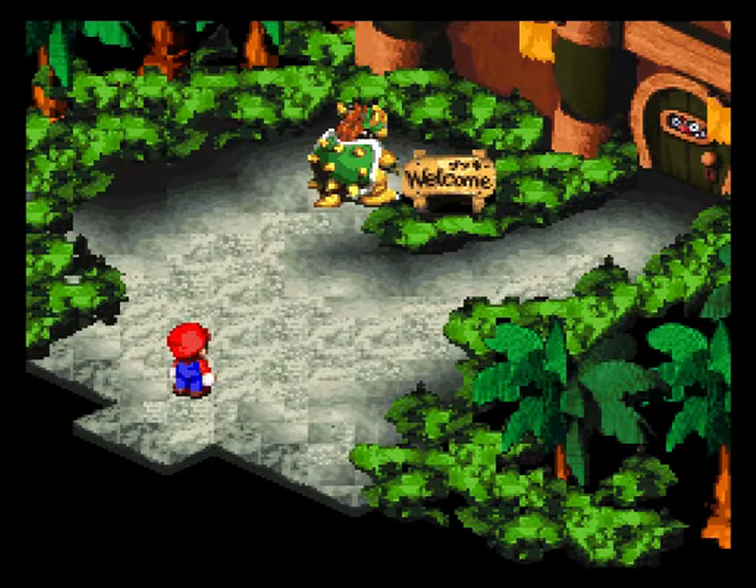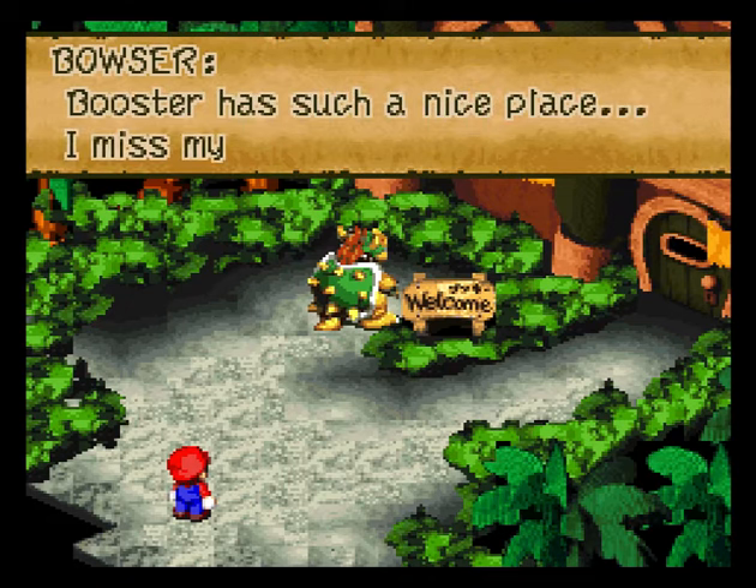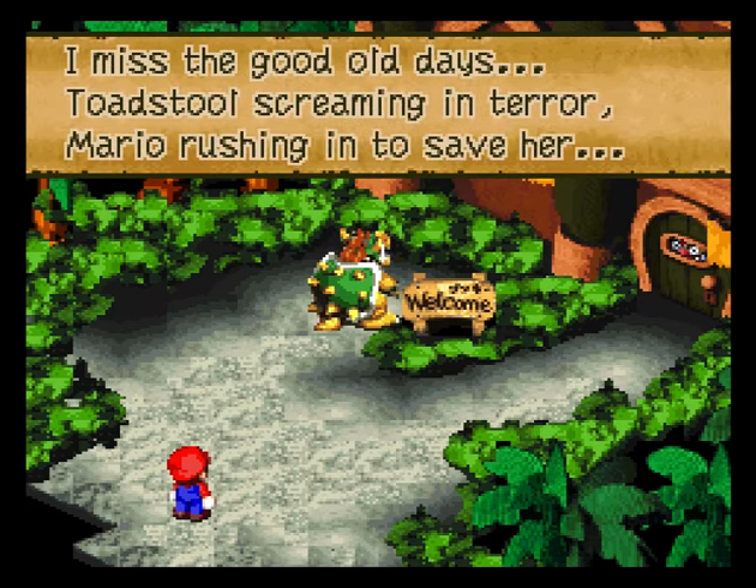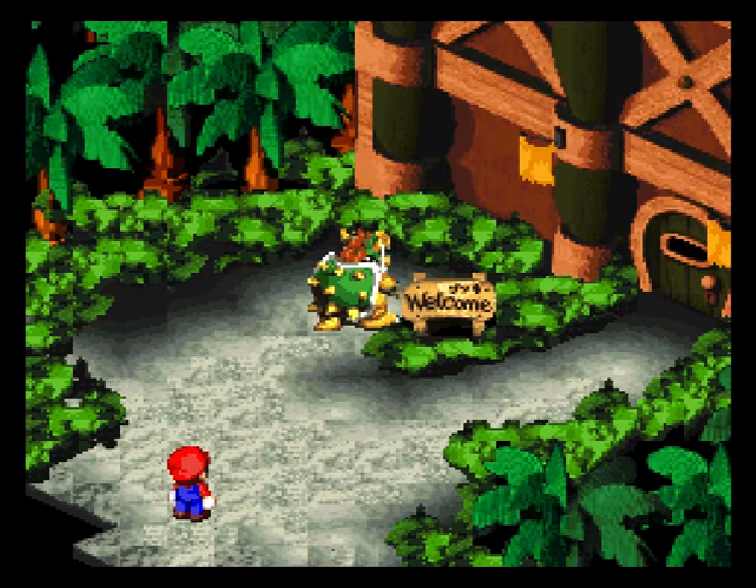Let's head on to Booster's Tower. Look, it's Bowser — you see that guy peeking through the window? That was funny. Booster has such a nice place. 'I miss my fortress, I miss the good old days — Toadstool screaming in terror, Mario rushing in to save her.' Oh, he's crying — look at him!